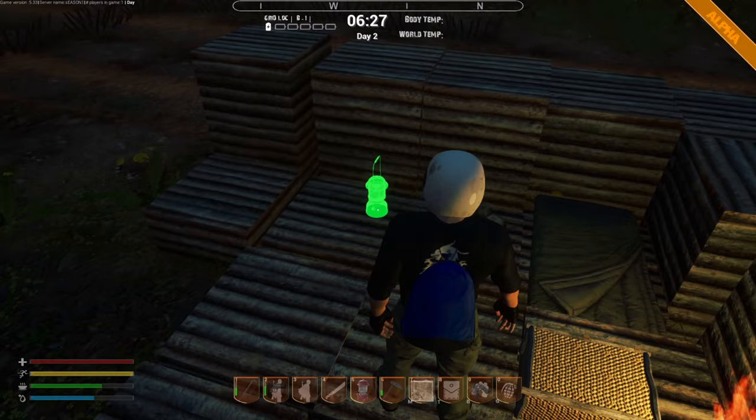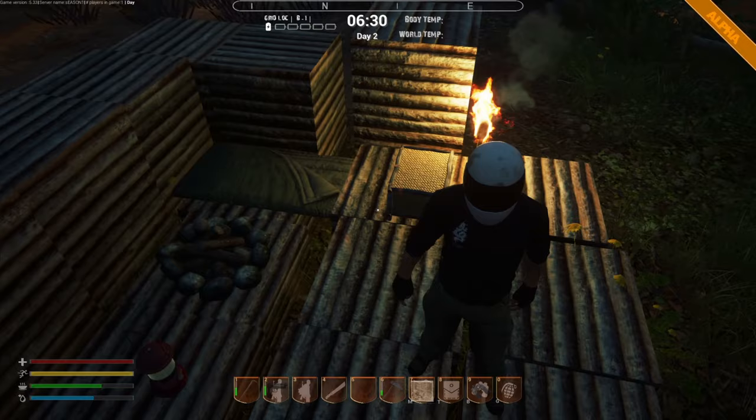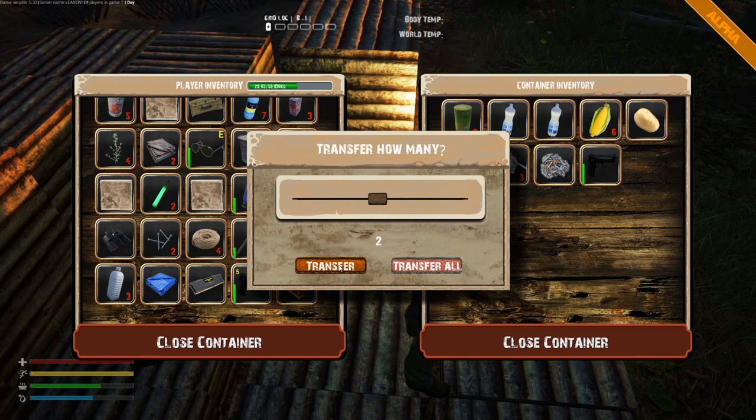Our little higgledy-piggledy base — yes. Let's put the oil lantern down as well — we have no oil at the moment but we can put it down. How's our weight looking now? Nice — 29.